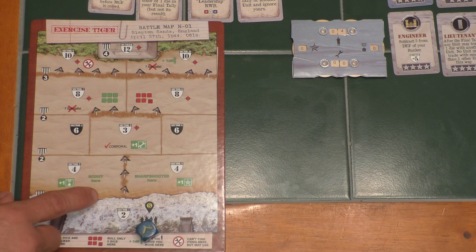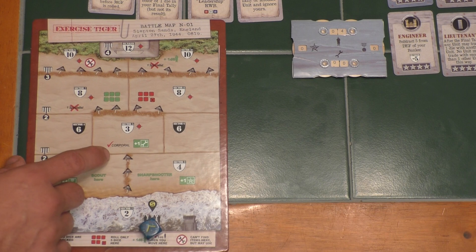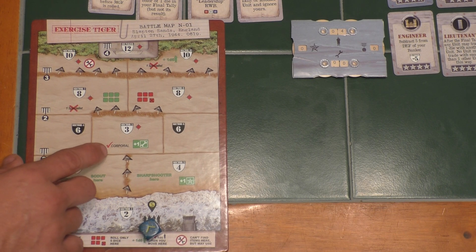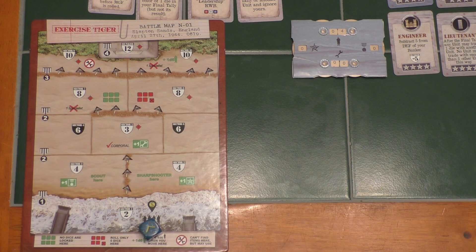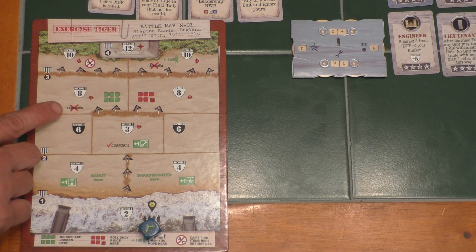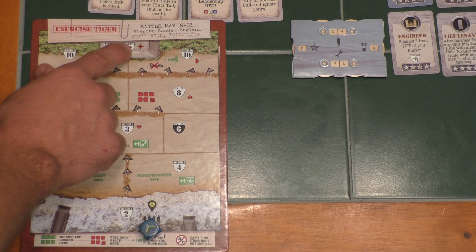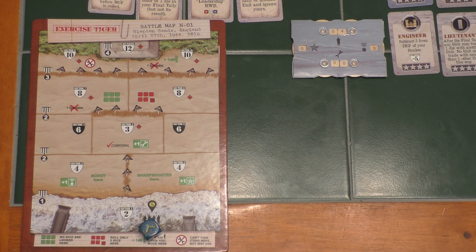You'll see a bunch of other stuff on the map that we'll go over as we hit it. Green is basically good — if we go here, we find the scout and get plus one courage every time we roll the dice. Red is bad; this is a requirement, meaning we have to have the corporal in our unit or we can't go to this sector. That X over one specialist means we have to sacrifice a specialist just to enter — it's an entry requirement. We just walk through all that until we get to the bunker. Once we survive the combat phase in the bunker, we've won the game.